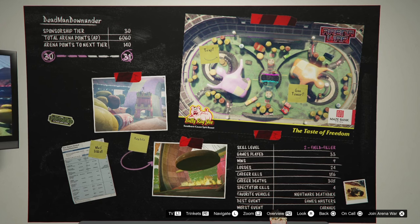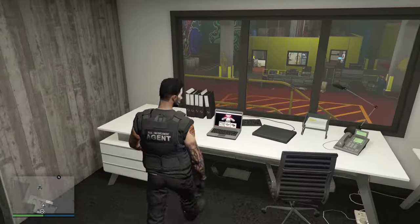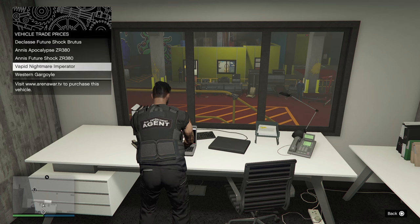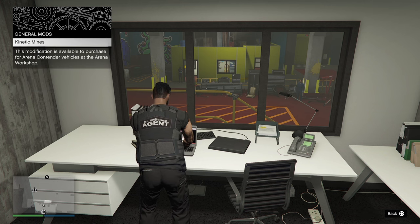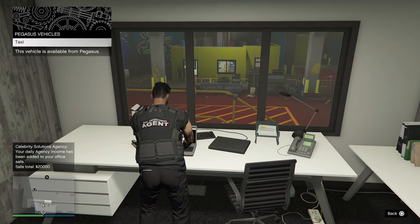This does take a long time to get through all of these. I've played a little bit of Arena Wars and I'm only up to tier 30. Over here you can view your sponsorship tiers and what is unlocked — vehicle trade prices, vehicle modifications, clothing items and different outfits you can purchase. The only Pegasus vehicle I have at the moment is the Taxi. These are Pegasus vehicles, so you can't actually store them in your own garage and customise them unfortunately.